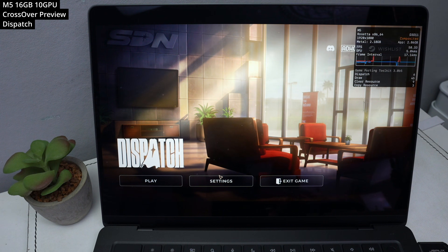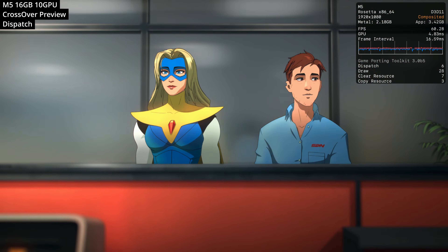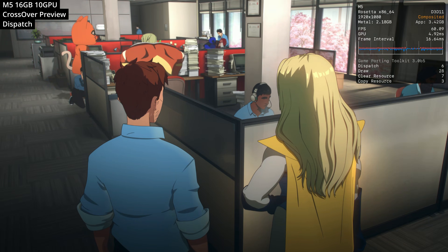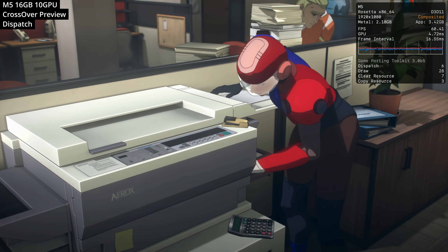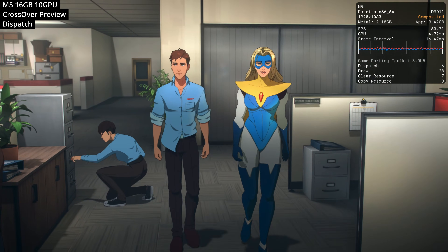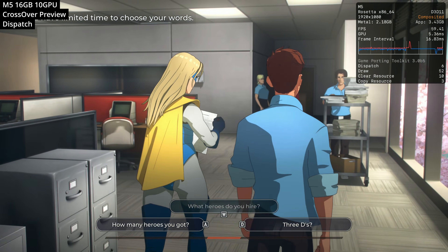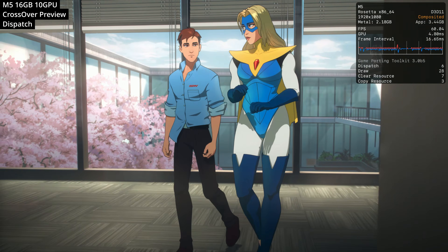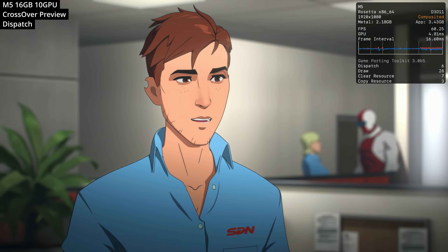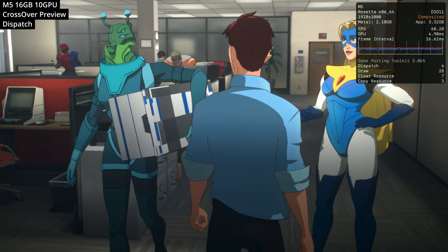Next we're looking at Dispatch — a narrative-driven superhero video game similar to the choice-driven games made by Telltale Games, where the player acts as a dispatcher for a team of reformed supervillains. This is a Windows-only title, which is quite surprising considering it's an Unreal Engine 4 game, but the actual game content is not rendered in-game — these are all just video files playing in the background, specifically WebM container files, and your choices just tell the game which file to play next. It's a real shame a technically simple game like this hasn't been ported to Mac, but it's great to see it playable through Crossover.